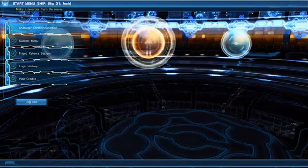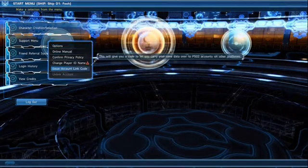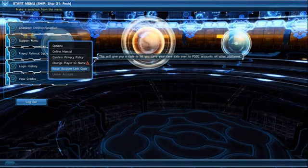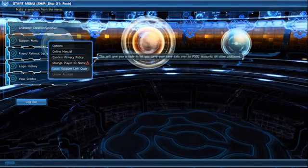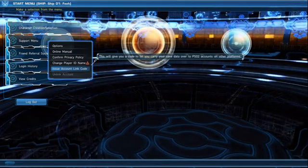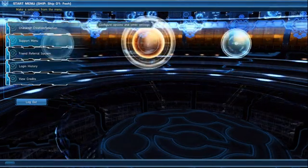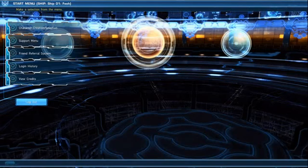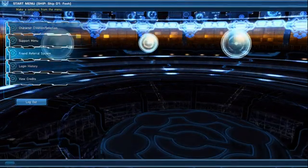So to recap: you pick a ship, go to support menu, issue link account, then you open PSO on Steam and type in that code. You have 15 minutes to do this, so make sure you have Steam installed and PSO installed.